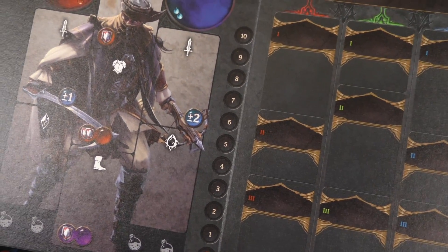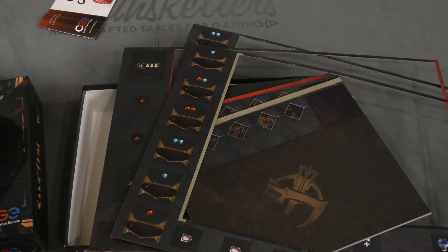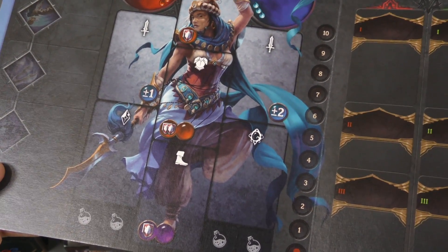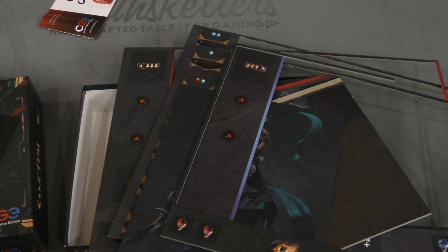Some sort of assassin type figure, and then finally some ninja dancer — spear dancer? All right, cool. I really like these.